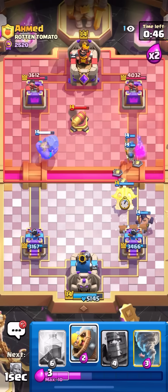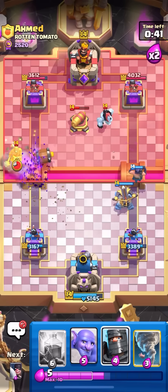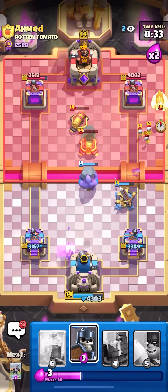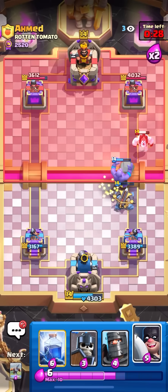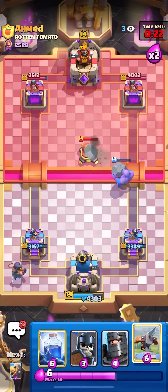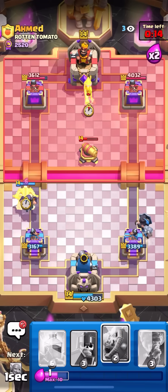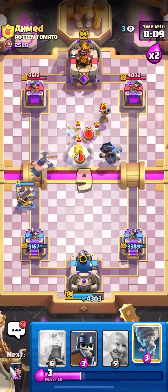I'll go for the X-Bow up high with this Xe. Bowler should take care of the Cannon, and I can Barb Barrel on top of those Evolved Lairies. I'll Tornado this Hog Raider to King as well. I can Bowler in the middle to actually snipe both Cannons - that's gonna be very helpful. He's gonna have to Ice Spirit right into a Bowler and an X-Bow. We kind of have him in a decent situation. It's still really not gonna matter - he can just defend it really easily. I think we're up a decent bit of Elixir though.